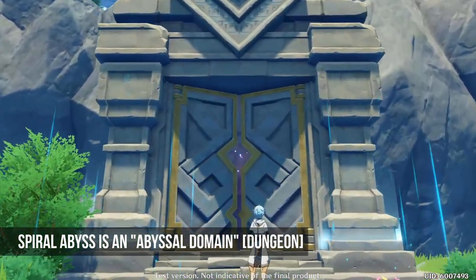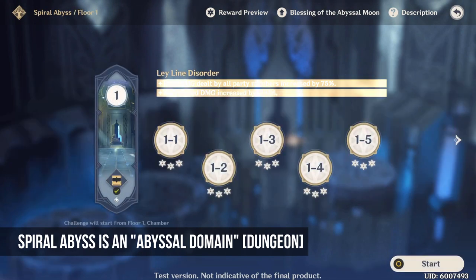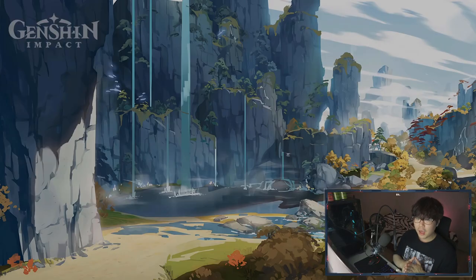To get Xiangling, you just need to complete level 3-5, which is completely doable for free-to-play players using the free characters you receive upon playing. That's going to be it for all the cool free stuff we're getting at launch.